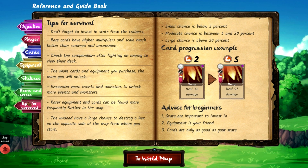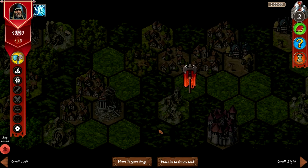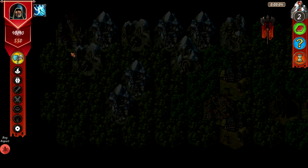Tips for survival: don't forget to invest in stats from the trainers; rare cards have higher multipliers and scale much better. Check the compendium after finding an enemy to view their deck. The more cards and equipment you purchase, the more you unlock. Cards also get better as you gain the attribute integral to that card.